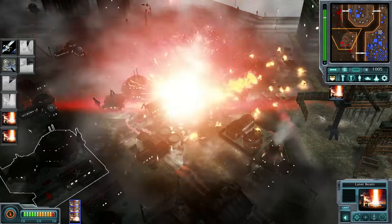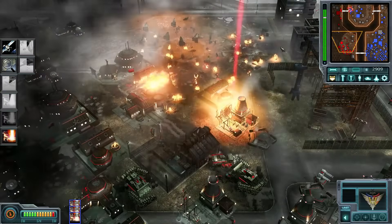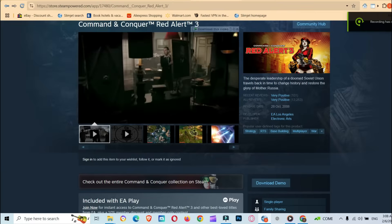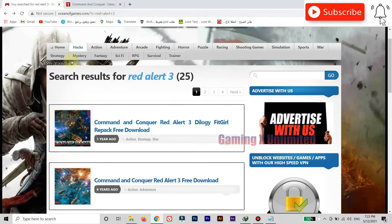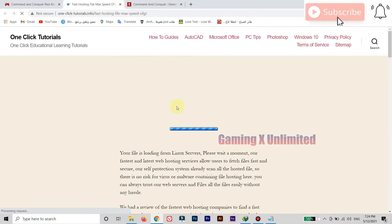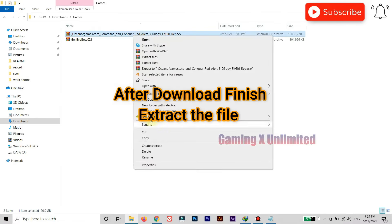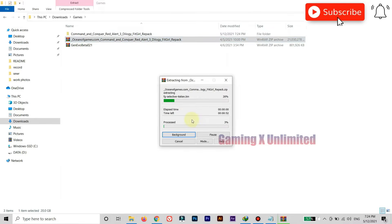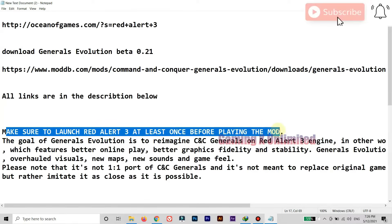The mod files for Generals Evolution — links for Red Alert 3 and Generals Evolution are in the description. First, download Red Alert 3 from Steam or another free link provided in the description. After downloading and installing Red Alert 3, make sure to launch the game at least once and adjust the resolution as you want.